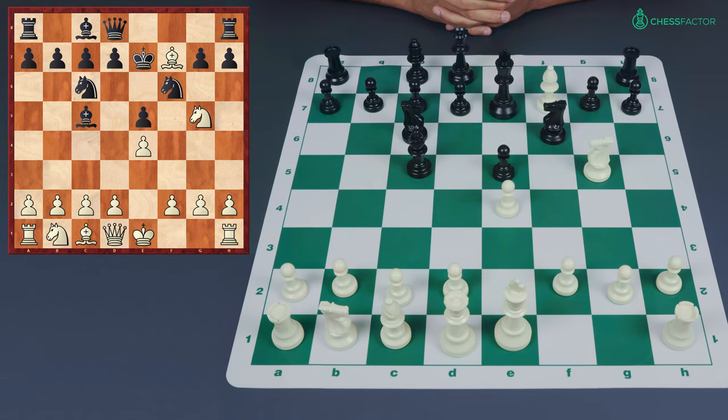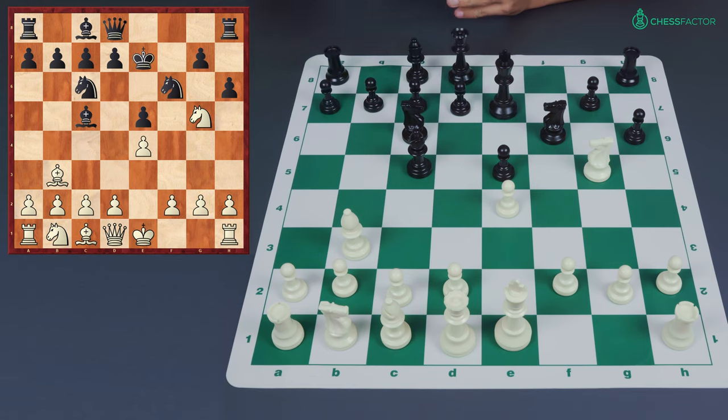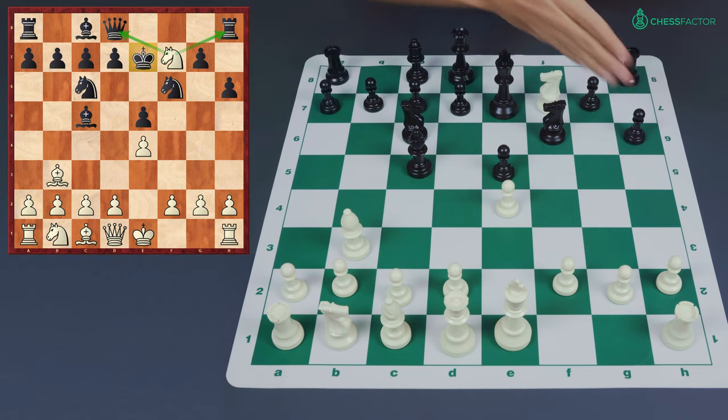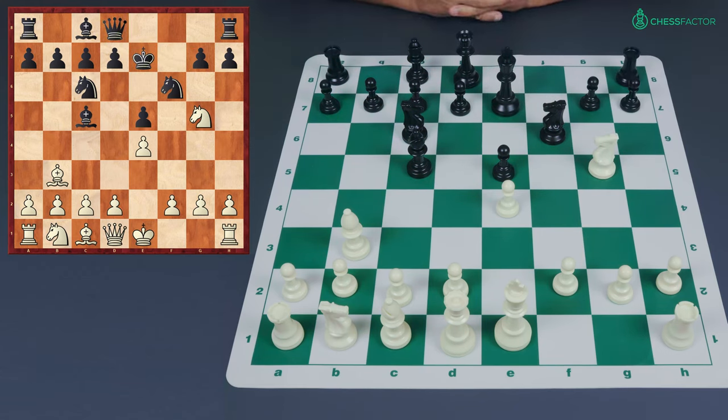After Bxf7, black should go to e7 because he wants to keep the f8 square available for a rook to move there and pressure along the semi-open f-file. After king e7, many strong white players have dropped the bishop to d5, but this is not the critical test. The natural move — and the one most often played at club level — is bishop back to b3, keeping the bishop and preventing any Nxd5 possibilities. If black plays h6 here, it's a very different story with the bishop on b3; white can jump into f7 and fork, and with the king on e7 it cuts many possibilities for the black queen. So h6 is a losing move and we have to consider other possibilities.